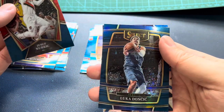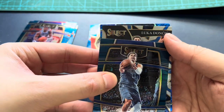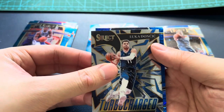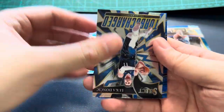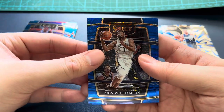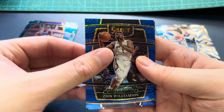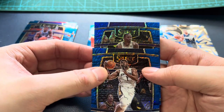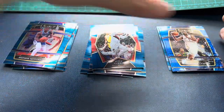Luka blue hollow. Luka Turbocharged. Zion — Zion blue shimmer. And last — Russ blue shimmer. I'll take it!